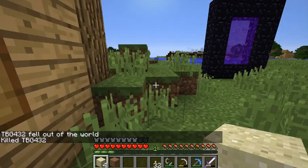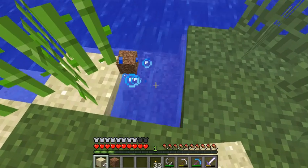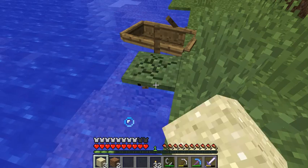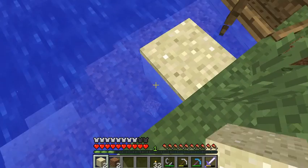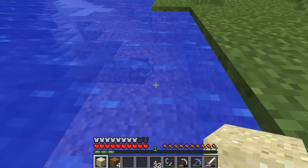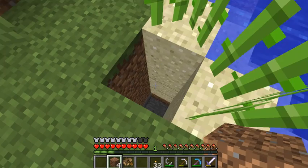I just need my sugar cane to grow so I can get the paper to find my own village. If I see you in my village, I'll clear all your inventory and take everything. Is this your boat? Probably. Okay, I took it.